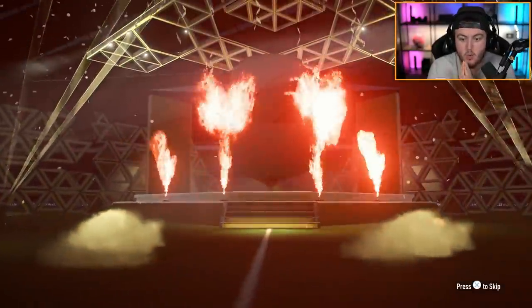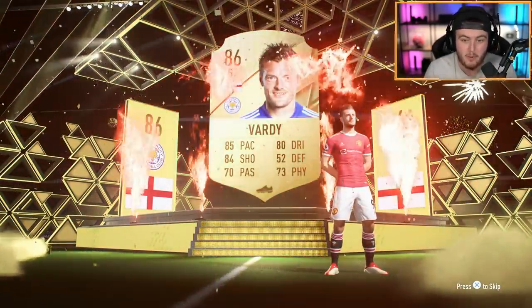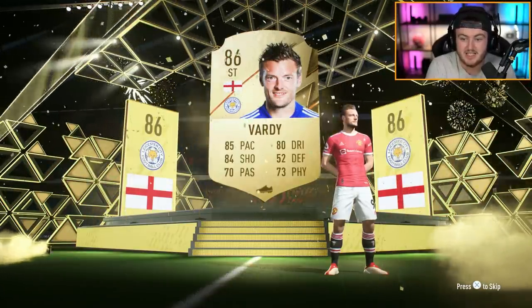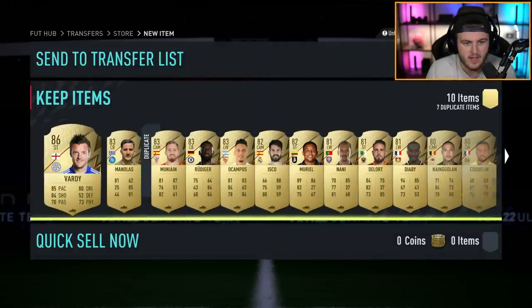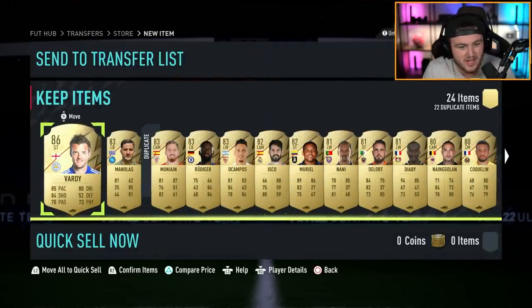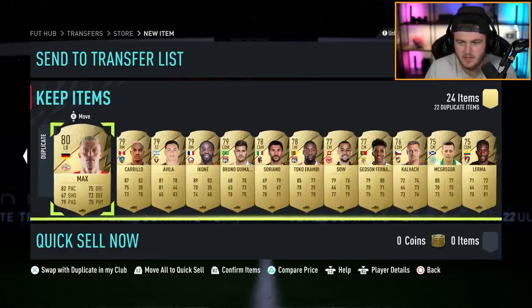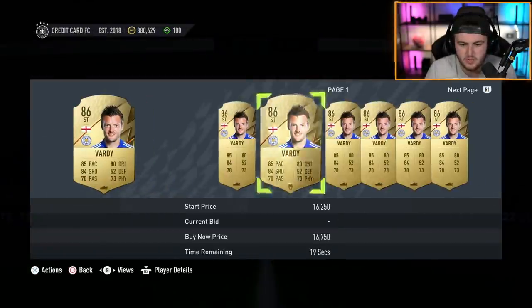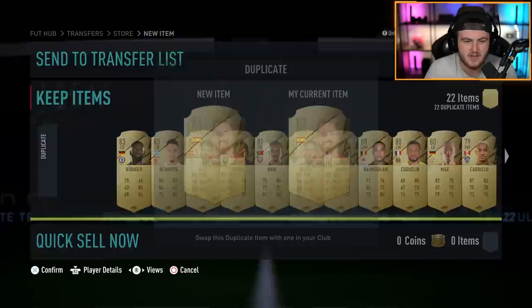There's at least one player in there that's guaranteed 84+, so you've got at least a board. Can we get a walkout? First 100k pack - here we go. It is a walkout! English striker Jamie Vardy. Not bad, I'll take that. If I was running a Prem team on an RTG, that's class because he's a decent card. So we do get a walkout in our first 100k pack. It's not a bad start at all. You've got Vardy, Manolas, Rudiger, Muriel - some nice players. Rudiger's about 10k, Vardy is probably about 15k, Manolas about 7-8k as well.